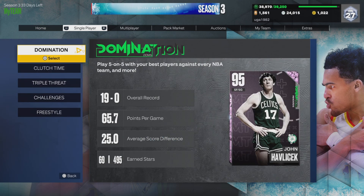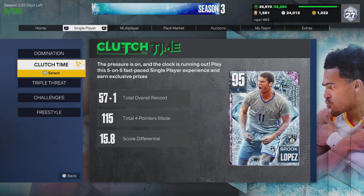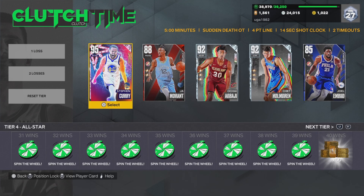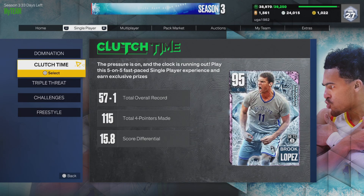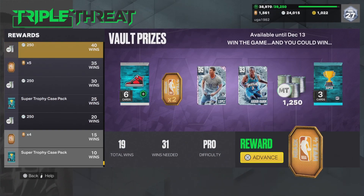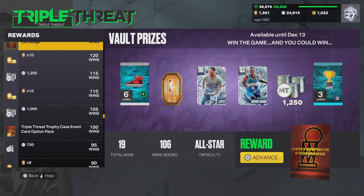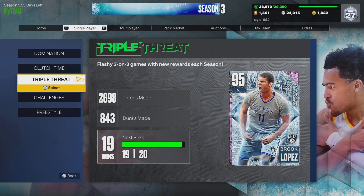I would say the easiest in order — triple threat would take longer, but this season I'd probably say it's Clutch Time, because you get one at 50 right here and you get another one at 100, so that's two. Then Triple Threat — you get one at 125 this time, which I need to work on, and then you get one at 250, which honestly takes a long time.